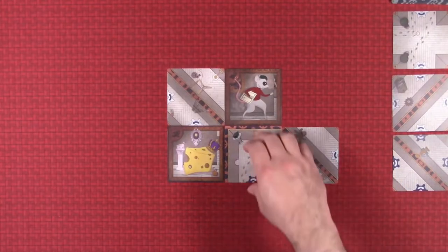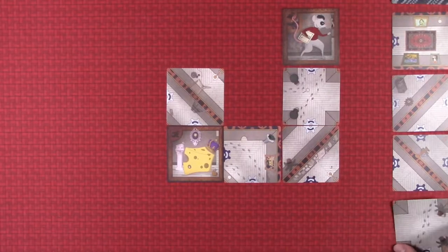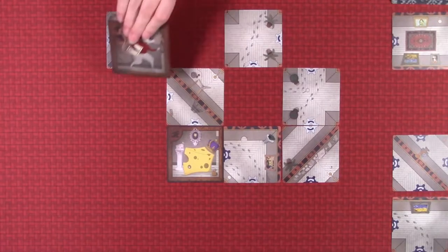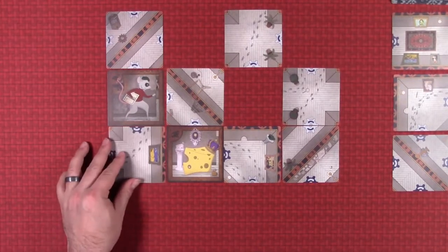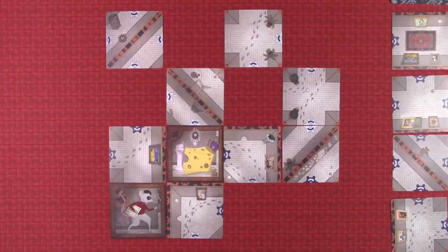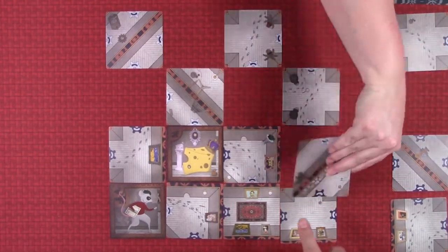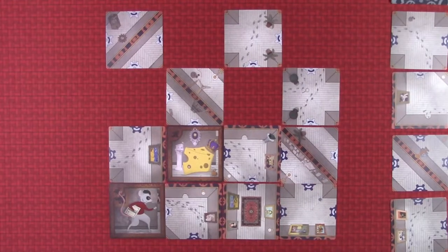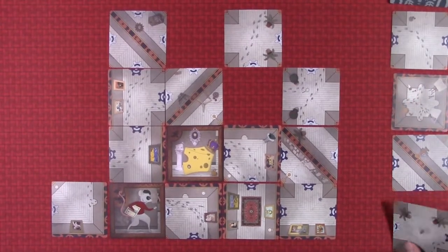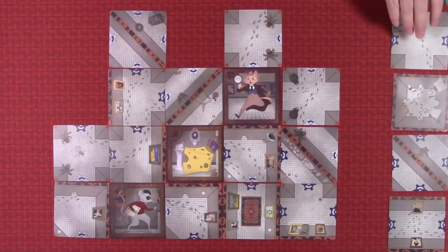The maze starts with just four tiles, including the Mouse and the Cheese. Players will take turns adding tiles to the maze from the conveyor belt. It can never grow larger than a 5x5 grid, so no two games are ever the same. What really keeps things interesting are these gears on the side of each tile — they cause an existing tile to rotate when it's placed. This really adds a lot of depth to the gameplay, because the game state is always changing.